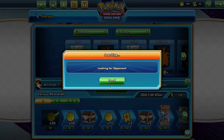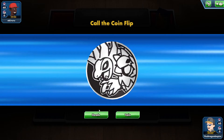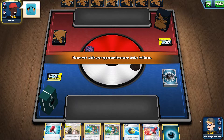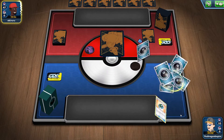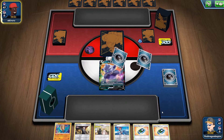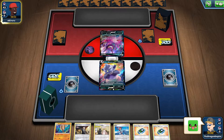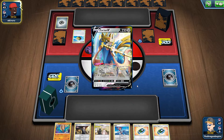We go for our second match. We are up against something with a Mewtwo coin — Eevee-box. They go first. I get a bunch of trainers — I am going second. I got a Skyla. My opponent starts off with a Crobat. I think we are up against ADP.